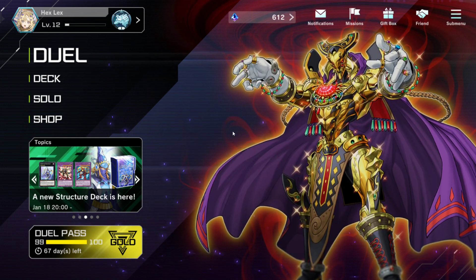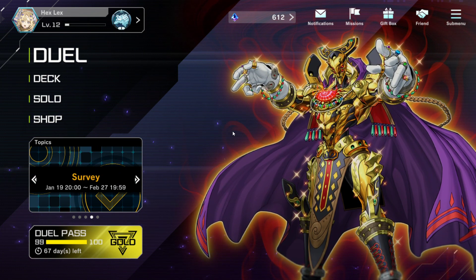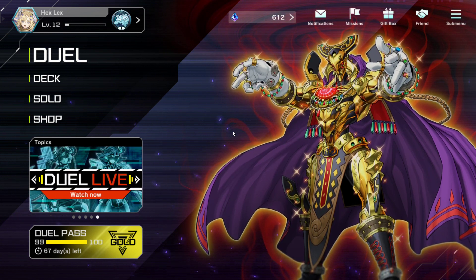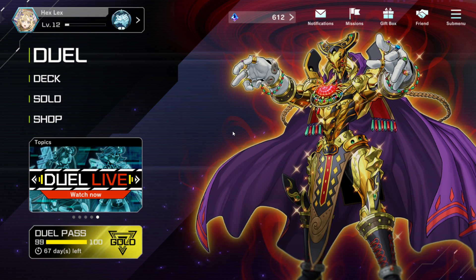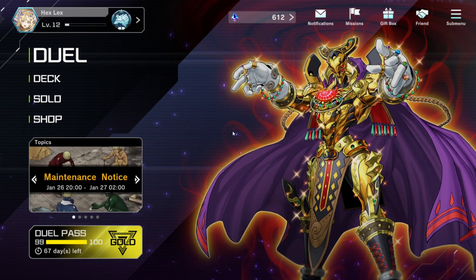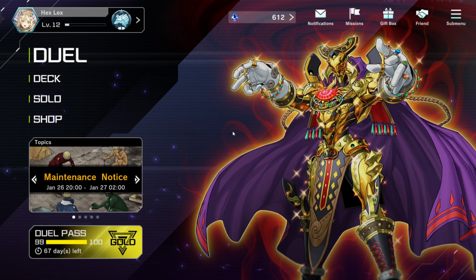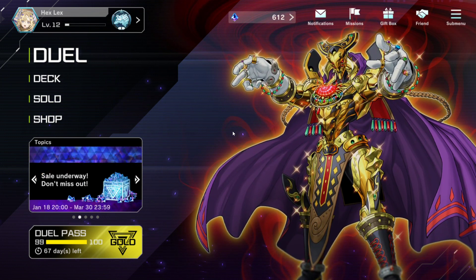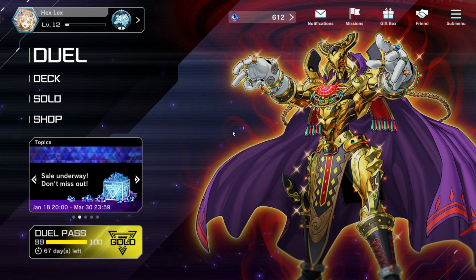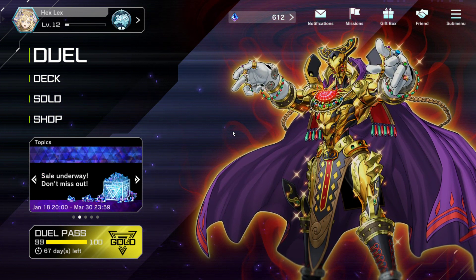We're going to jump right into things — Staples. We're going to be talking about cards that hold all decks together. As a result of these cards being good in most, if not all, decks, these are also some of the cards you're going to want to craft first. That's a big question even among more experienced players — what should I be spending my Ultra Craft points on? Even my Super Craft points?